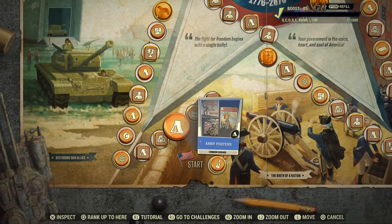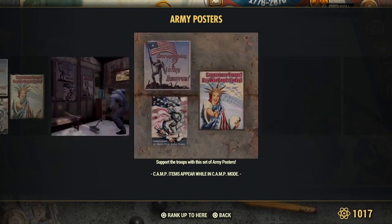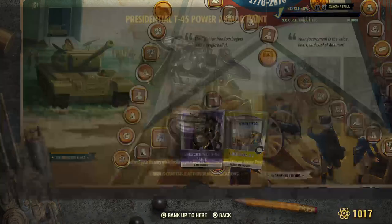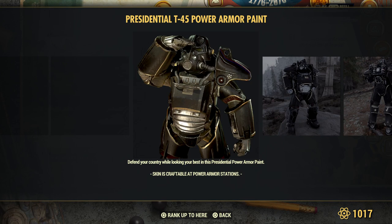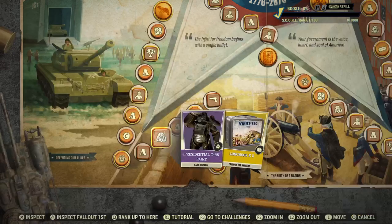Now I just need to get a deathclaw pet. Whatever happened to pets? Okay, here are army posters. Power armor paint for the T-45 — this will all be presidential but this is just for the T-45. Lunch boxes for Fallout First.